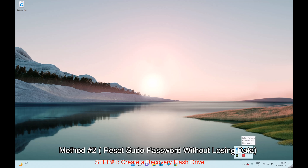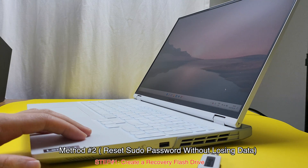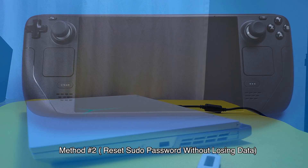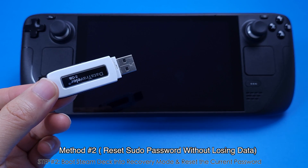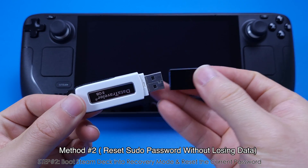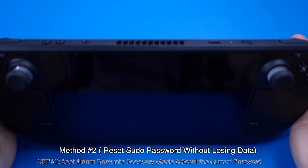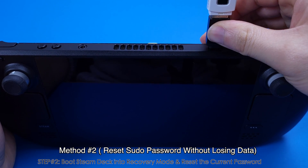After it's done, a window will pop up — close it, then close Rufus. Eject the USB flash drive from your Windows PC and unplug it. It is now ready to use in Step 2. Plug this USB flash drive in using a USB-C adapter or a USB hub, then plug it into the Steam Deck.